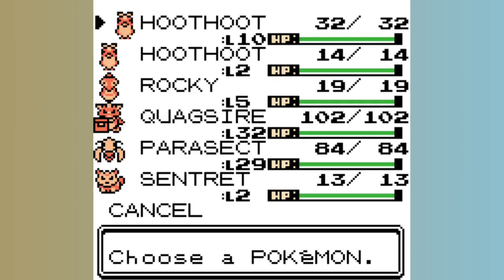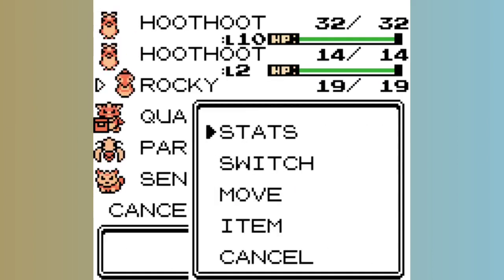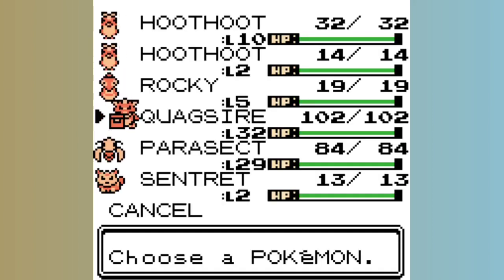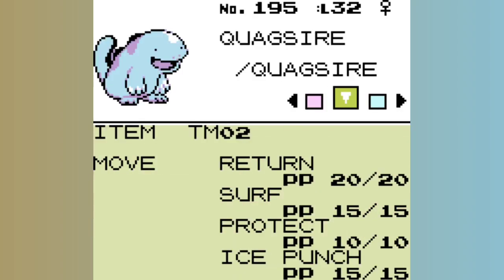Rocky has to be level 5 with no EV or EXP, so just trade the level 5 Bellsprout for it. And finally, you'll need a Quagsire holding TM02 that has Return as its first move. You can teach it Return through the use of TM27.